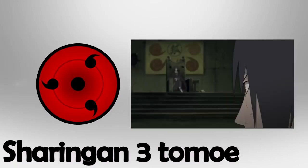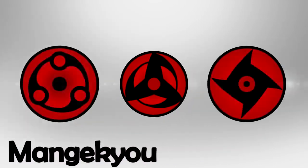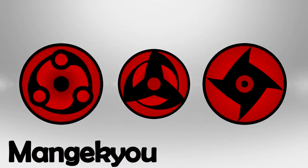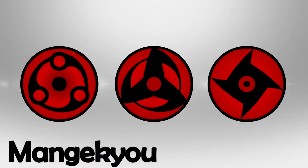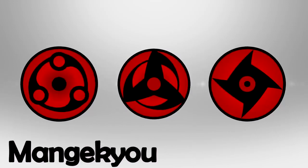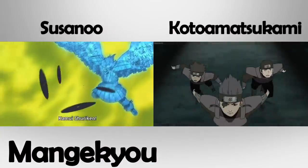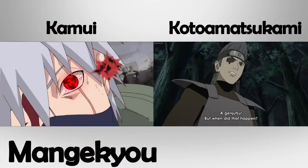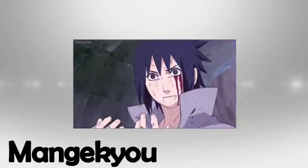The fourth level is the Mangekyo Sharingan, which surpasses the three Tomoe Sharingan. This Sharingan is obtained by witnessing the death of a loved one. It is one of the most advanced levels of the Sharingan, only surpassed by the Eternal Mangekyo. Unlike the normal Sharingan, it has a completely different design that varies from user to user. When an Uchiha reaches this level, they can use very powerful techniques such as Amaterasu, Tsukuyomi, Susanoo, Kamui, and others. However, the more it is used, the eyes become weaker until the user is completely blind.